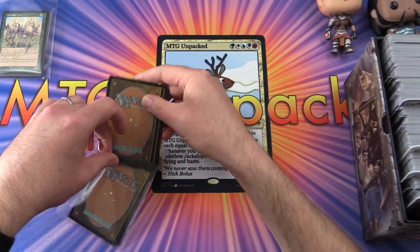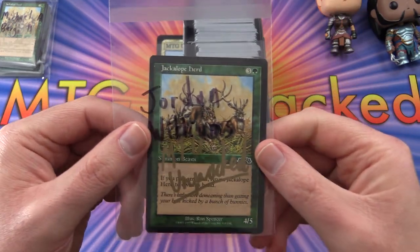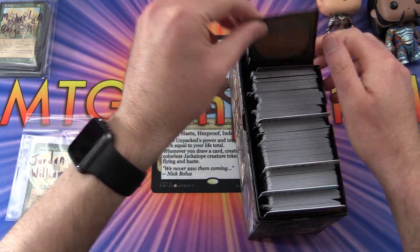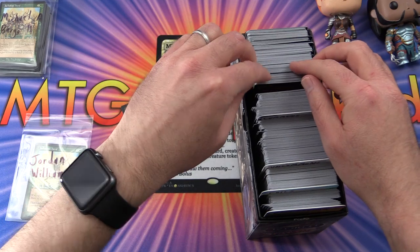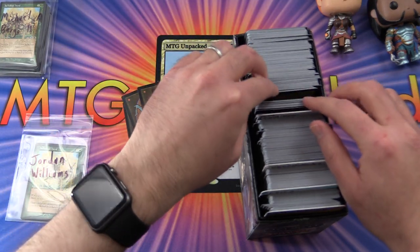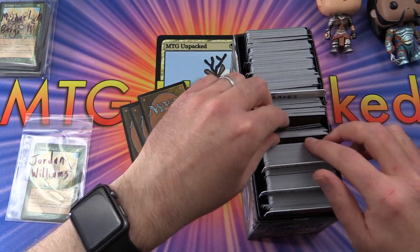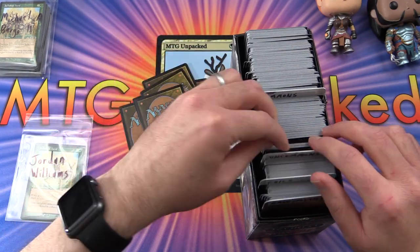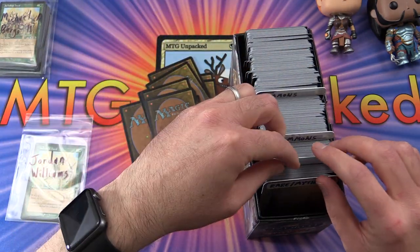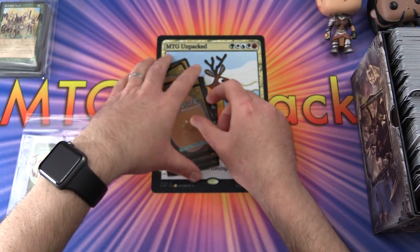Next up is Jordan Williams, who gets his signed Jackalope Herd card. No other cards yet — I'll be doing his packs over the next week. Depending on what tier you're at, you'll get either two or four packs of standard. Let's see what we pull for Jordan today.